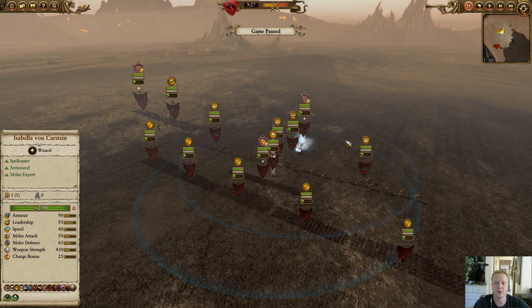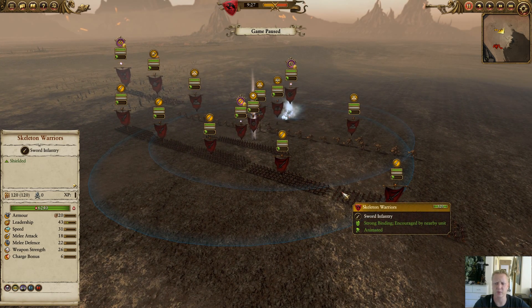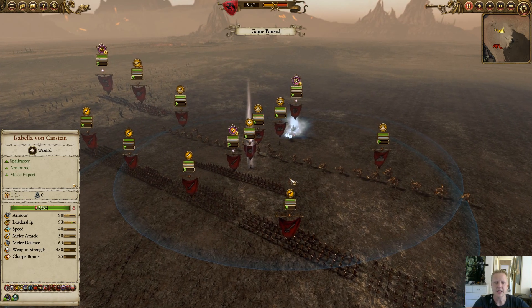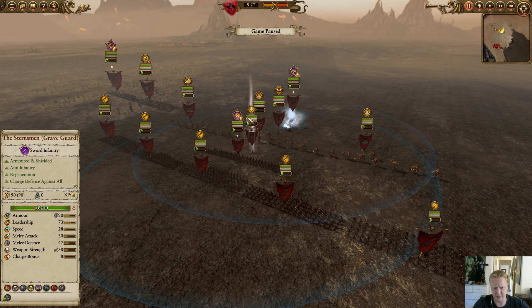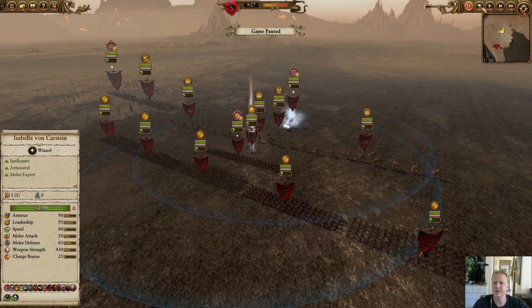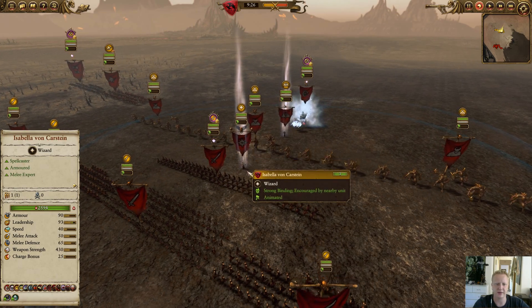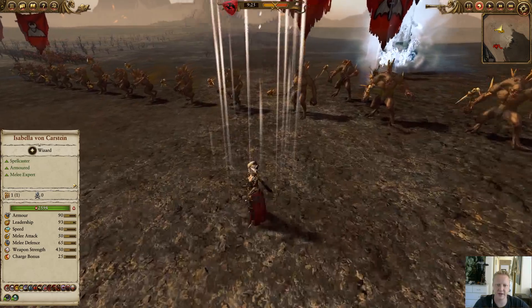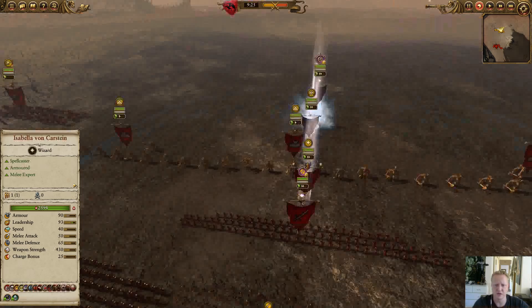Welcome back to another recording of Total War Warhammer, my name is Syk. After the last game with Vampire Counts, I really wanted to do another game with them. What we have here is a list I'm working on for Isabella von Karstein — it consists of three regular skeleton warriors, two Grave Guard in the middle, the Stearsman at the back protecting Isabella von Karstein, which is a very cool model.